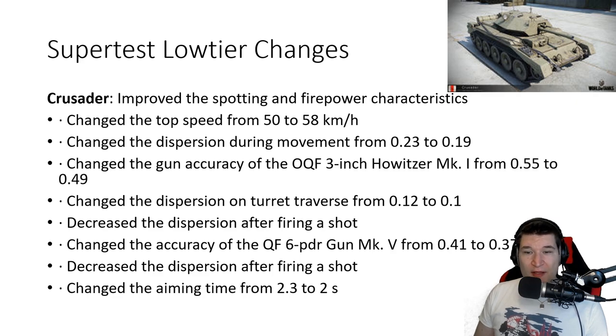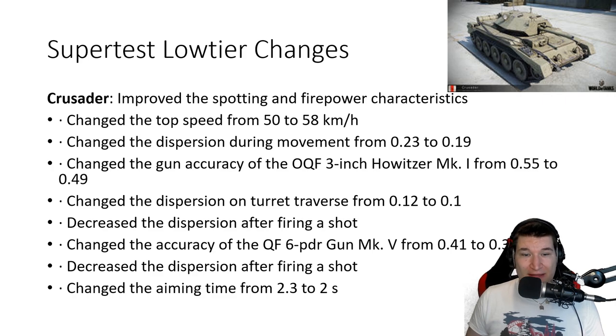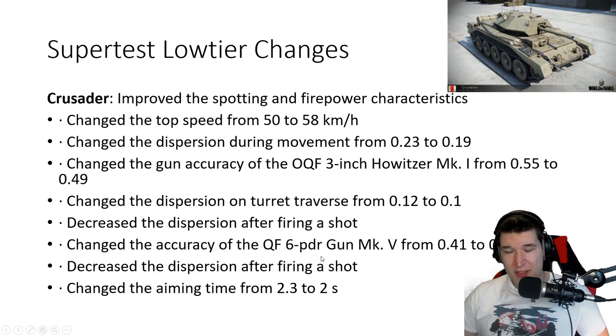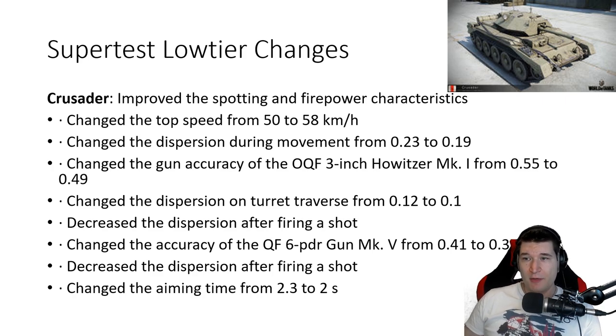Then they did some changes to the Crusader, arguably one of the worst tanks at tier 6 right now. They buffed the speed from 50 to 58 and made the guns a little bit more accurate. But I have to ask: you're giving the guns more accuracy, especially during movement which is horrible in this tank — but why are you buffing the howitzer? Nobody uses the howitzer. It's the 6-pounder gun that matters, and the 6-pounder is still garbage when you're doing 75 damage against tier 8 opponents with pretty bad penetration rates. It was already a mediocre tier 5 tank and now it's just a bad tier 6 scout. Honestly, that works out for the whole British light tank tree — all of those tanks are not great.